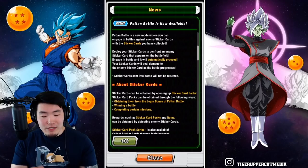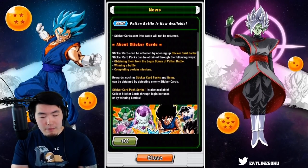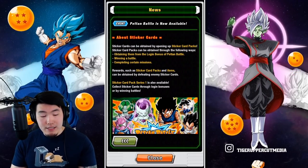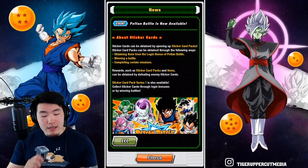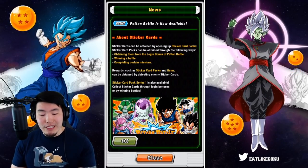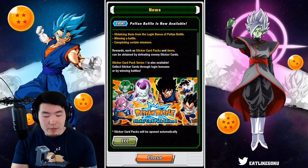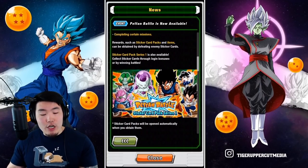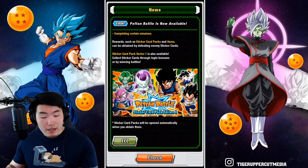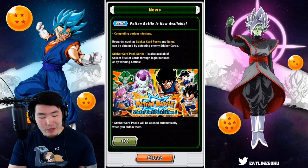Your sticker cards will deal damage to the enemy sticker card as the battle progresses. Sticker cards can be obtained by opening sticker card packs, which can be obtained through the login bonus of Peton Battle, winning a battle, and completing certain missions. Rewards such as sticker card packs and items can be obtained by defeating enemy sticker cards. Sticker card pack Series 1, which is Namik Saga themed, is also available. Collect sticker cards through login bonuses or by winning battles.